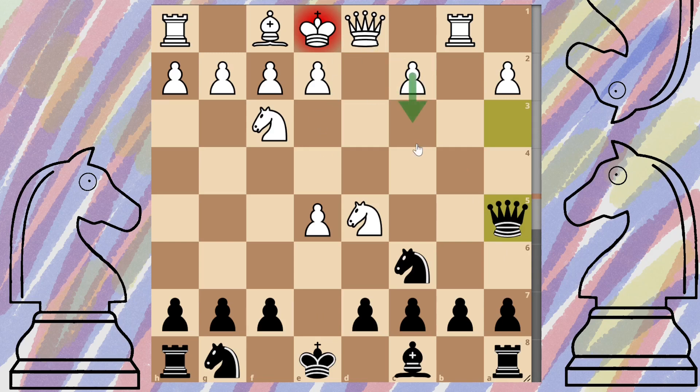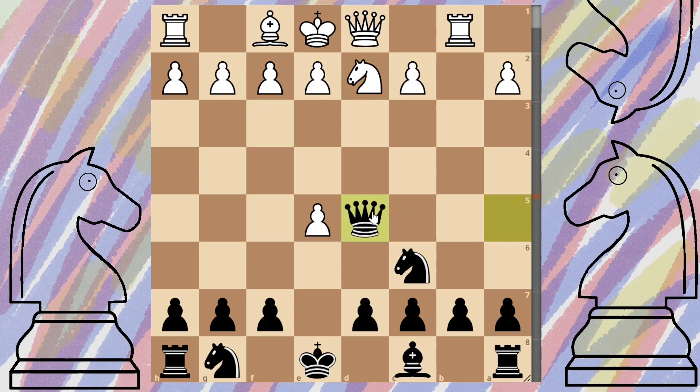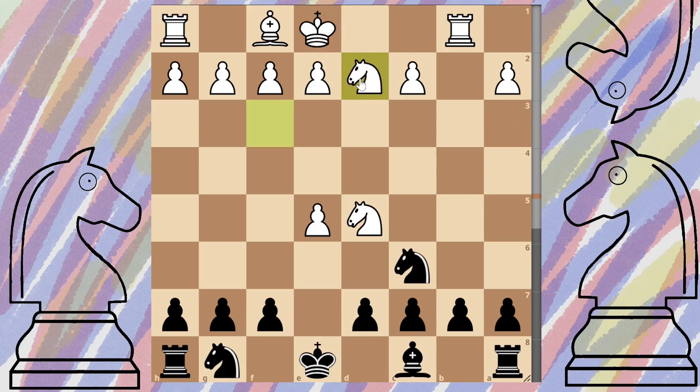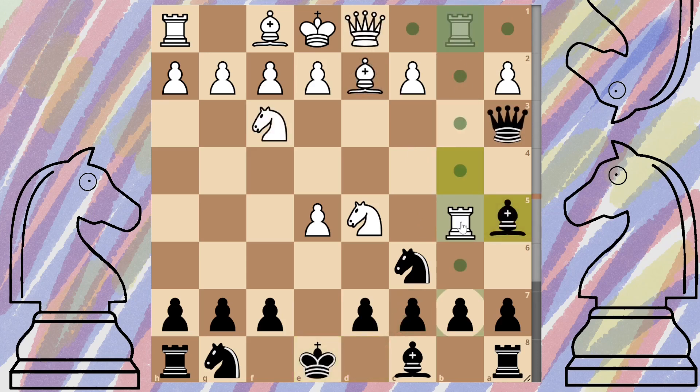If he goes ahead and takes, we shimmy down and put him in check. You might see him push the c3 pawn or come back with the knight - if he does that, we win it back. Best move really is pushing forward the c3 pawn, or you may see him try to block with the queen. If he does block with the queen, just go ahead and trade queens, then move your king across to protect. Relatively even game from here on out.